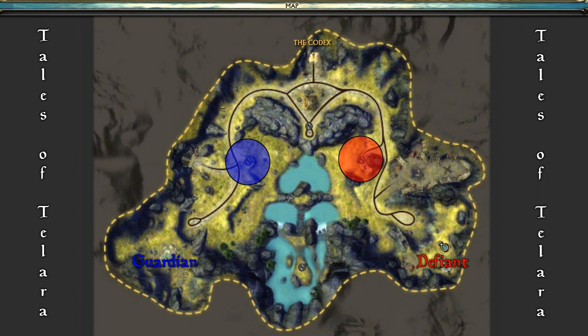These two points are gimmies — basically laid out for each side, easier to defend and grab because of proximity to your spawn. In the south, accessible only through a rickety old bridge connected to a little island in the middle of a lake, is the Vault. The Vault is probably the most verbally contested point — a lot of people consider it a waste of time. In the north we have the Codex, the namesake for the whole warfront.